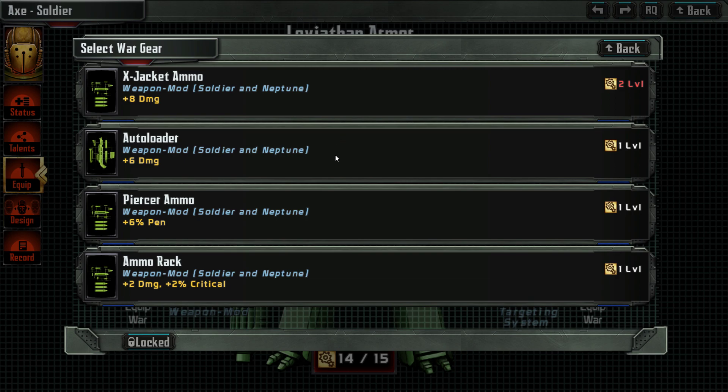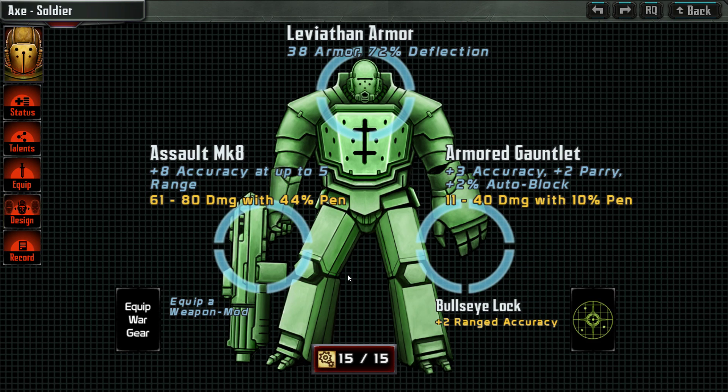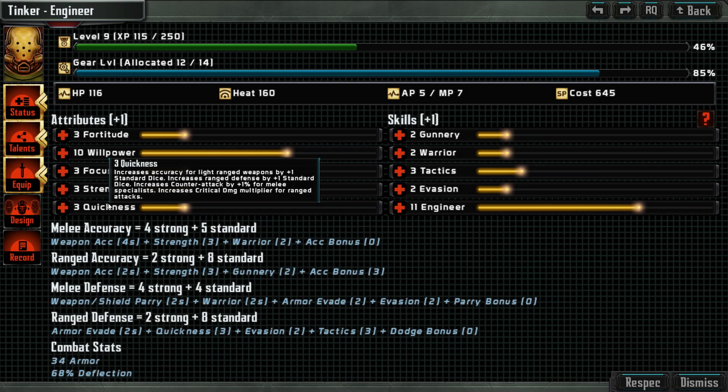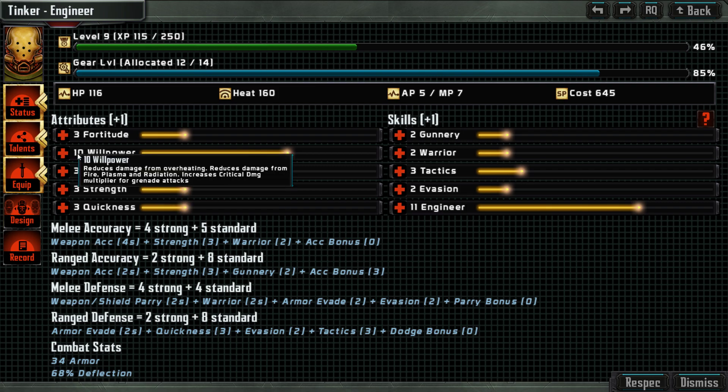Leviathan — oh yeah, actually we could have six damage, that would be something. However, I think plus two range accuracy is probably better than six points of damage, because then we make sure we really hit. So I think that's better. For the soldier we actually don't need any upgrades. Then the tinkerer — as engineer or tinker, can use more heat willpower.